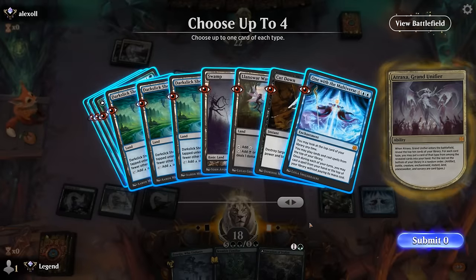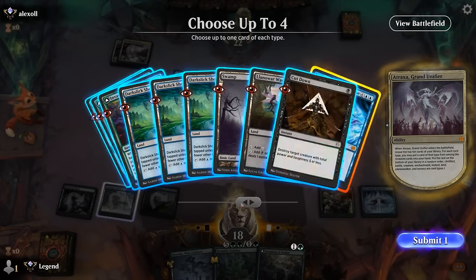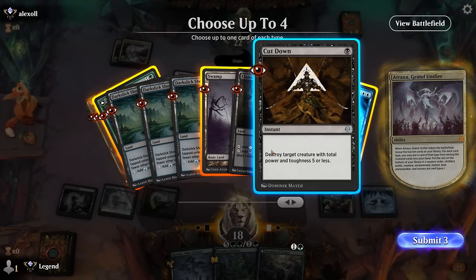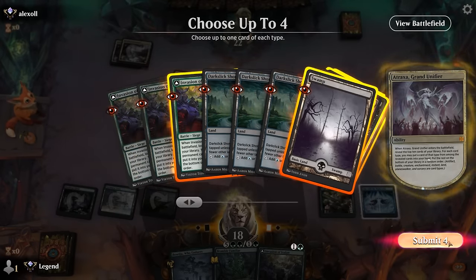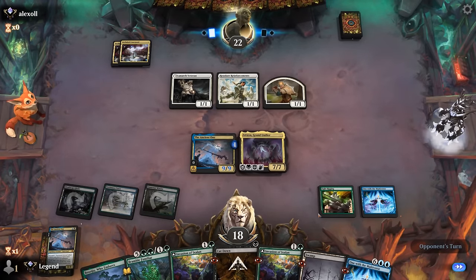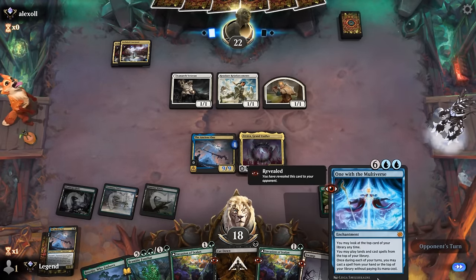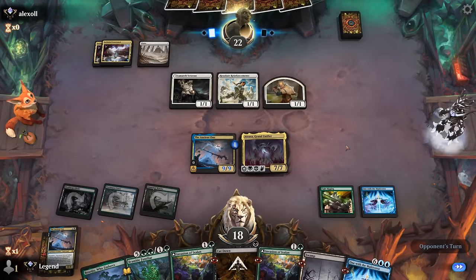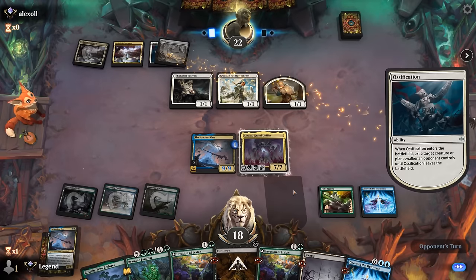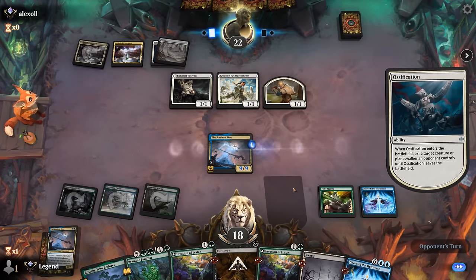We can Fetch Quest next turn, finding One with the Multiverse which we can cast for free: a battle, an untapped land, some instant-speed removal. Next turn play another free One with the Multiverse so we can use the discount twice per turn instead of only once. Maybe see what's on top — Ossification deals with Atraxa, that's fine. The Warden can start growing by tapping untapped artifacts or creatures.